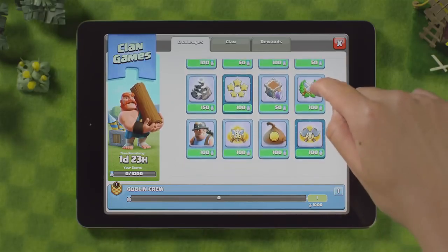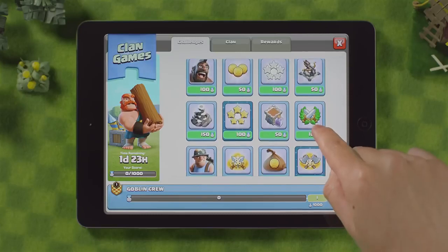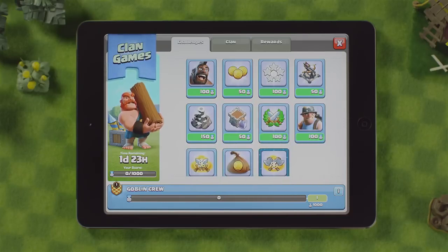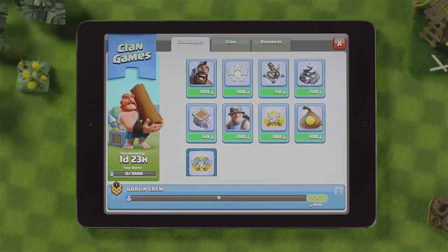Here are all the challenges available for your clan to choose from. Everyone in your clan will see the same challenges. As challenges are chosen by your clan mates, they will disappear from your view, and others will generate to keep the challenge availability fresh and ready for picking.